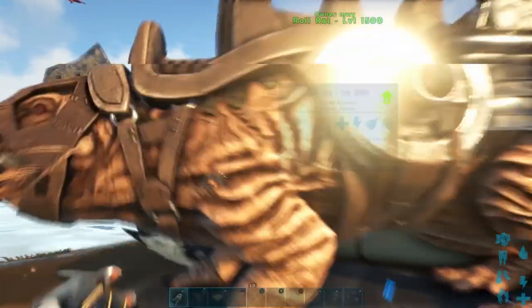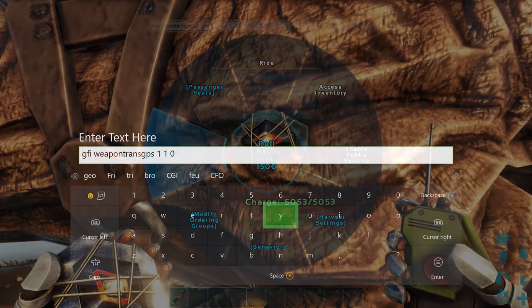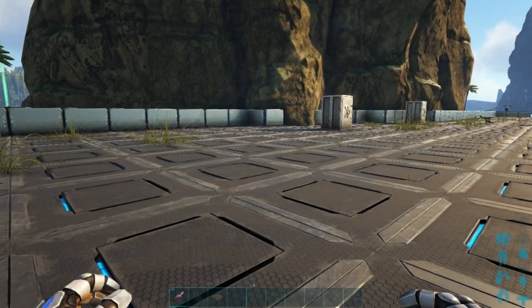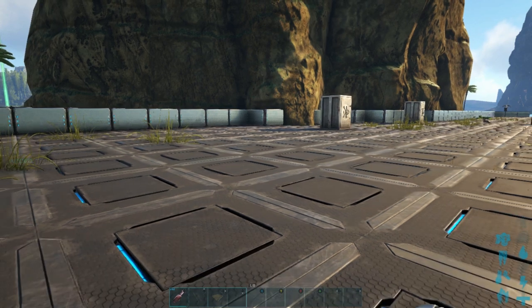So let's show you guys how to spawn these things in for yourself. The first admin command for the tracker is: gfi WeaponTransGPS 1 1 0 — all one word after gfi. The number you want to change to adjust the amount you're spawning in is that first number one. Once you hit enter, look on the left hand side of the screen and you'll see it spawned in — transponder tracker was spawned in.